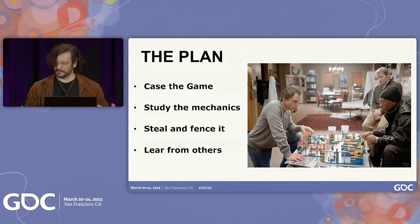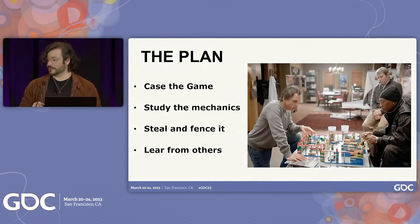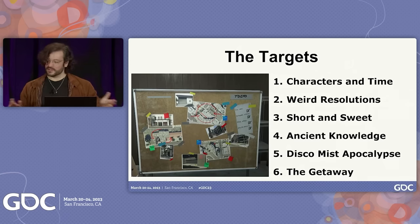So here's the plan. I'm going to walk you guys through each game. We're going to case the joint, study the mechanics, and then we're going to figure out how to steal it and put it into our own video games. And then we're going to learn from others. I've broken this down into six simple targets.